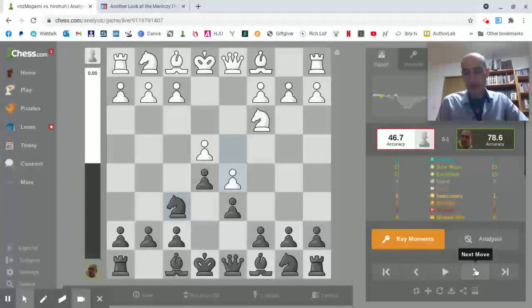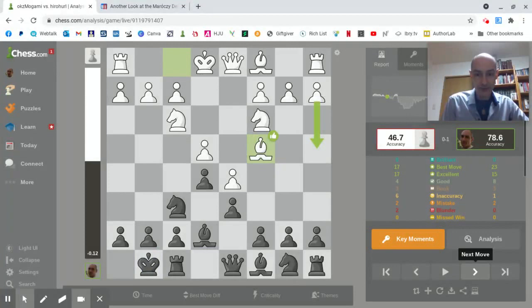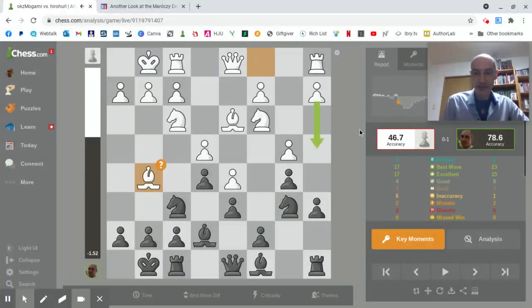But in our game it didn't look as if it was going to happen because our development was a bit different from the previous game. My opponent developed his knight, I castled, the bishop comes out to c4. I'm preparing to kick the bishop away, pawn comes down, now I kick the bishop away. I'm aiming to get my knight over to b6 — castles, b6 — and suddenly a potential Maroczy situation has come about.